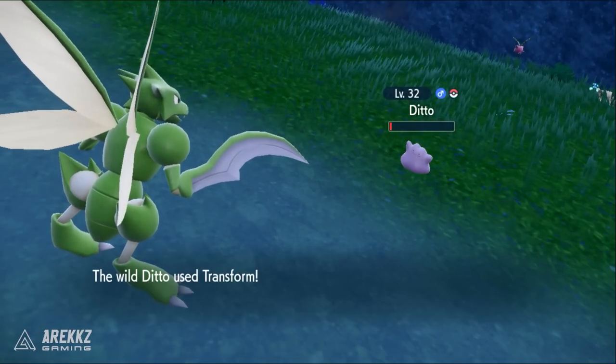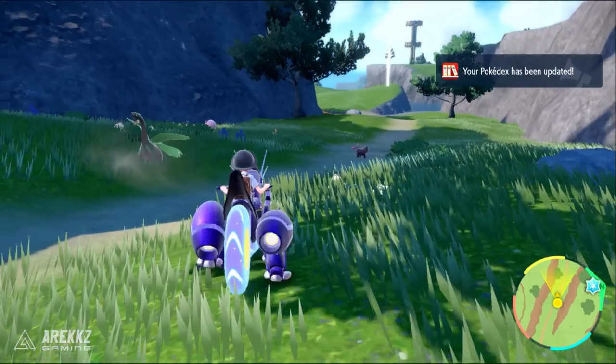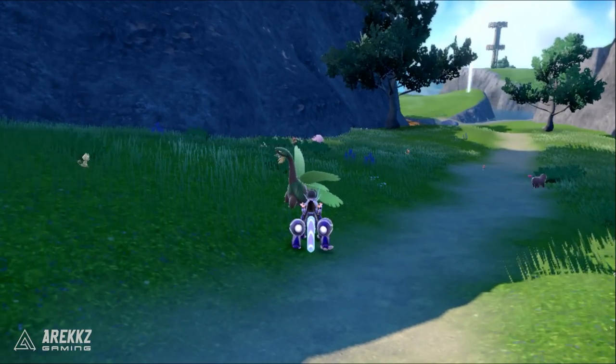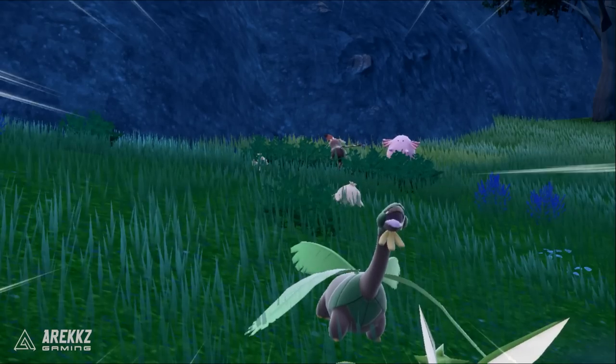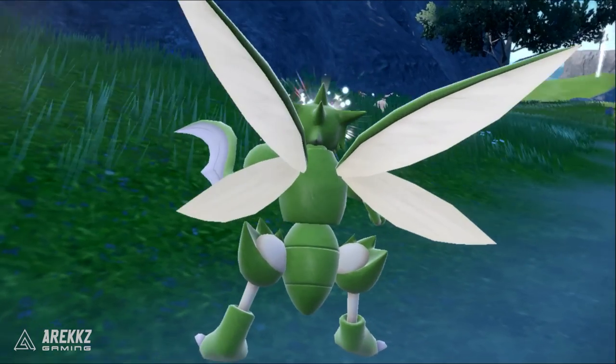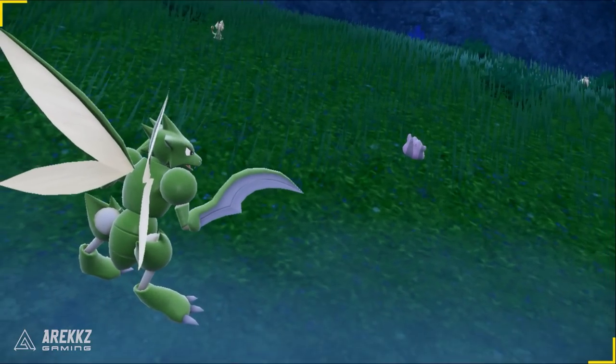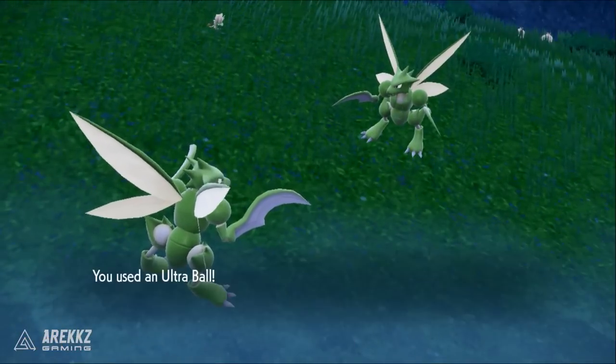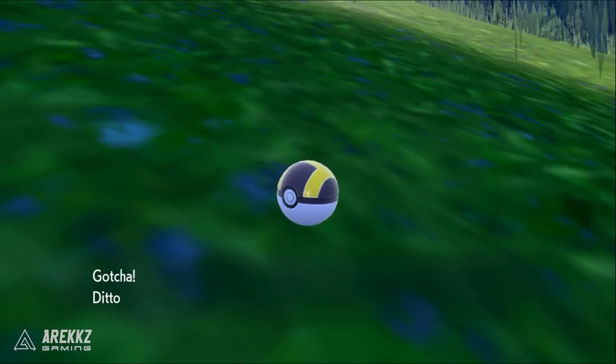On top of this, Ditto has an inquisitive nature, so Pokemon that tend to run away or run towards you — if they are Ditto — will instead just stand still or roam around you. So if you see a Pokemon that is normally going to run away or run at you and it's not doing that, then it's likely a Ditto. Simply go up and down this road a few times, inspect the Pokemon, and you will very quickly find a Ditto for yourself.